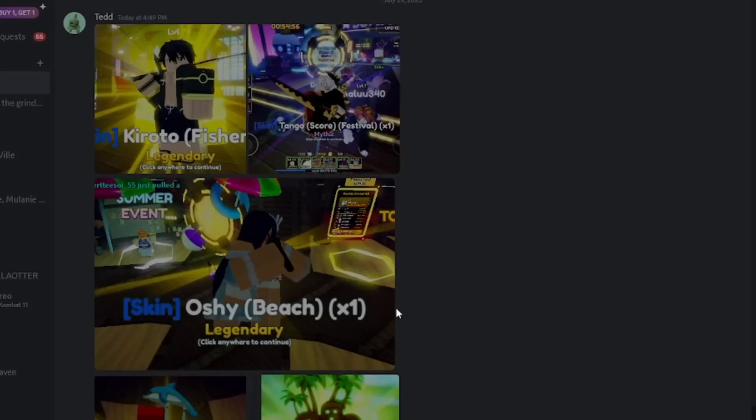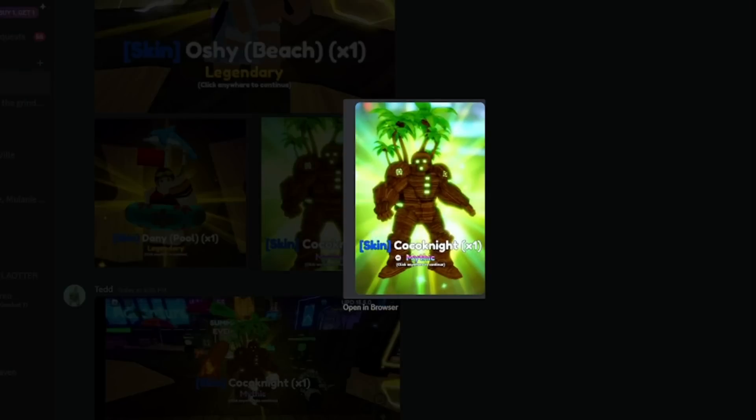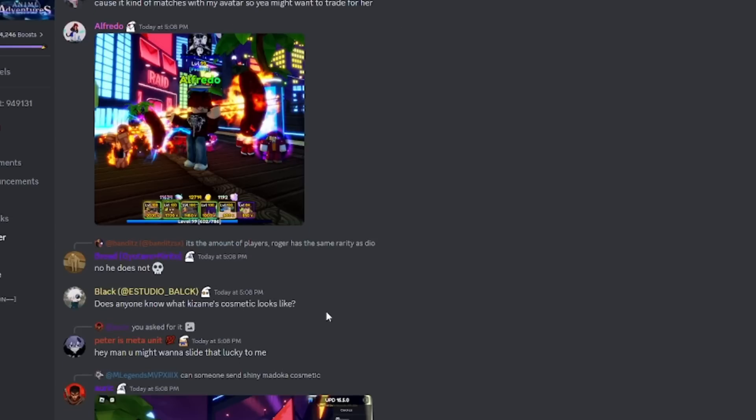Next we have the danny pool legendary skin right here, and then we have the mythical coco knight skin. I remember there was one more that I saw — it was an armin skin, let me see if I can find it.